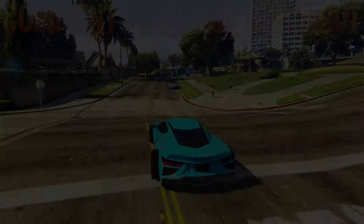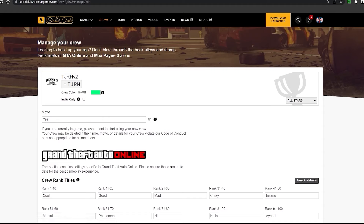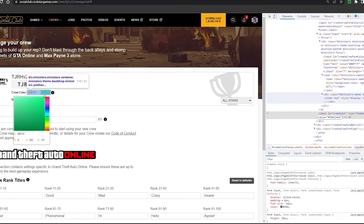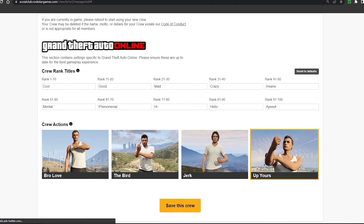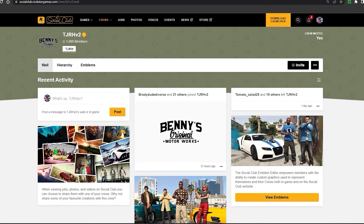To apply the crew colors, you first need to log into Rockstar Social Club and then you need to own a crew so that you can edit it. Go into the crew and edit it, then on the color box right-click and hit inspect. Some hex codes in this video you can just type into the hex code box, however some you will need to use this method. Once you hit inspect, go to the hex codes — there should be two — replace both with whichever color you want, then hit save, refresh the page, close the inspect element box, then go back to your crew and you'll notice the color has changed.